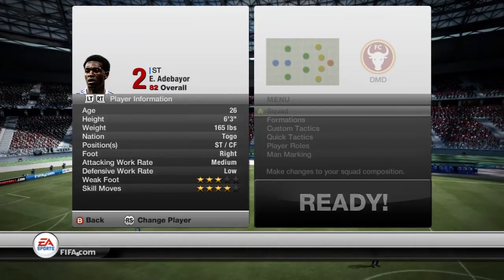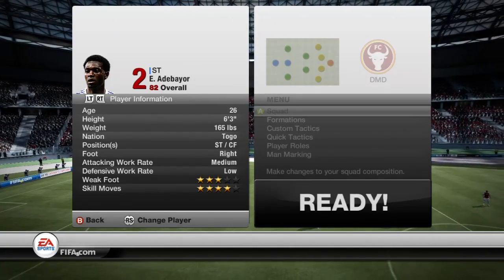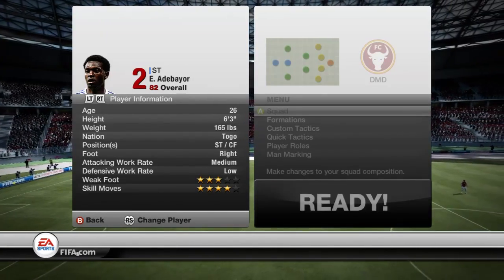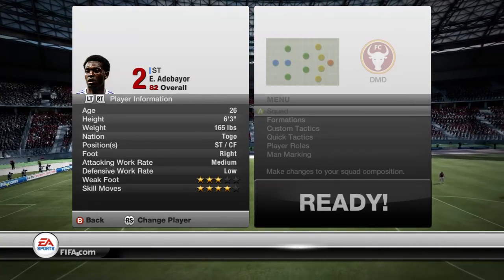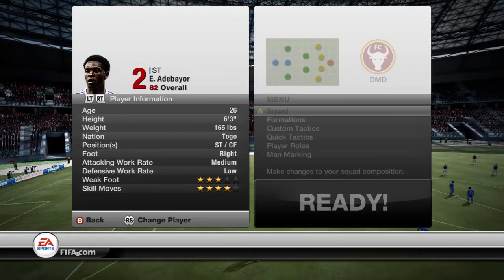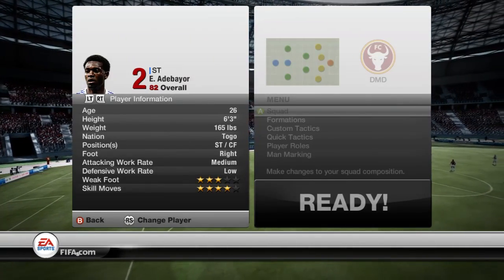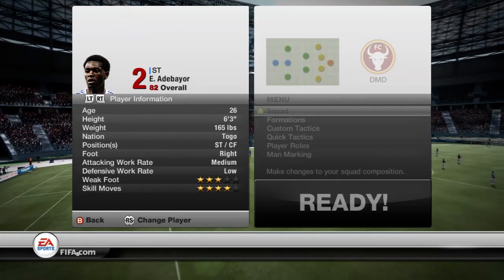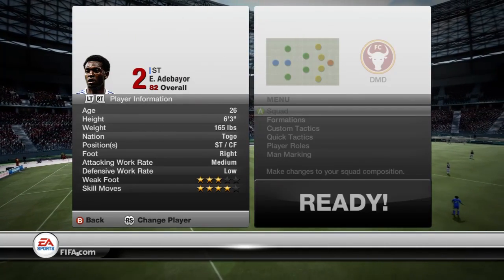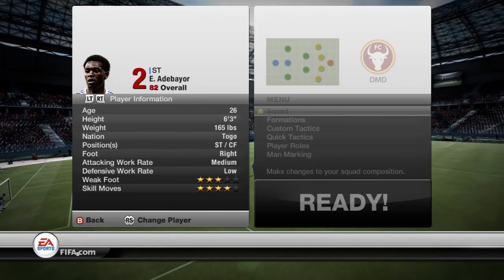The attacking work rate could be much higher — medium does kind of let you down a bit. Weak foot 3, although I scored quite a good goal with his left foot a second ago, which will obviously be at the end. Yeah, weak foot 3 — I could mostly think it should be around 4. Skill move of 4, which kind of does well, as you can do the rainbow flick and a few more as well. I think you can do the Burkamp spin, so that's quite good.